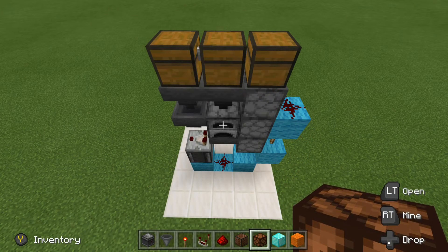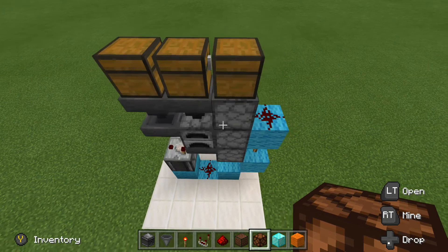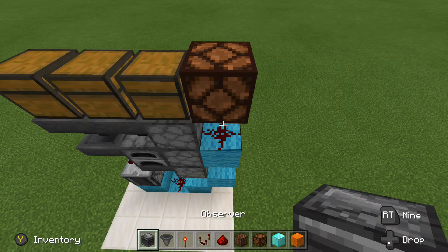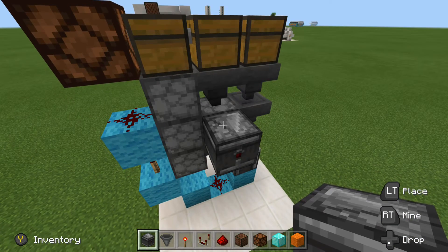The first lamp that we're going to set up is the indicator lamp for our furnace — this will let us know when our furnace is on or off. So go ahead and grab a redstone lamp. Come to the right side here and place a lamp above this redstone dust like that. Grab your observer and swing around to the back side here, then place your observer against the back of the furnace like that.